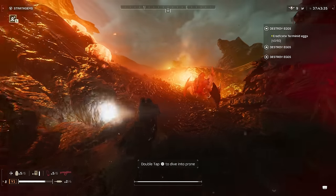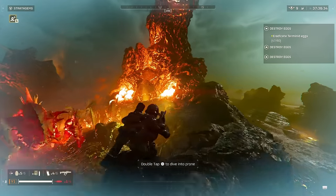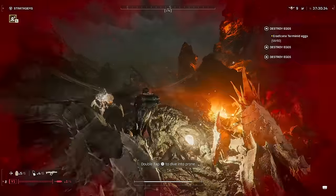But with missions like Egg Clusters, this weapon is going to shine, as you can pop a shot off and it will take out groups of eggs with every shot, meaning you don't have to waste a stratagem or grenades on those objectives. You can take them out using your primary weapon, which is very easily refilled with resupplies or ammo caches around the map.